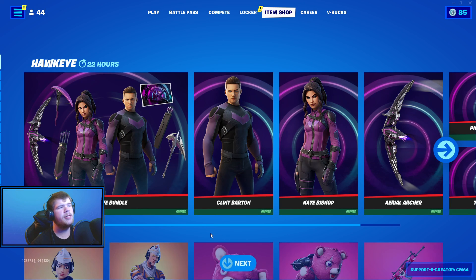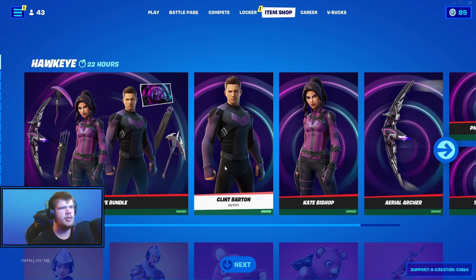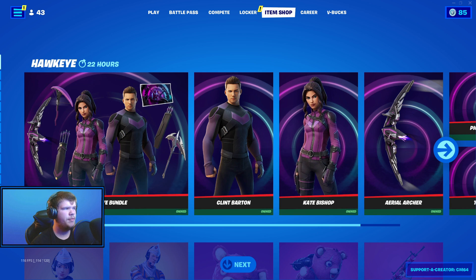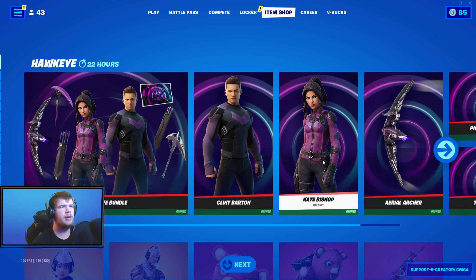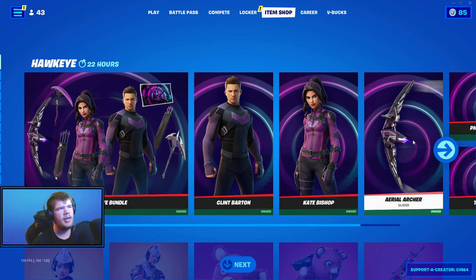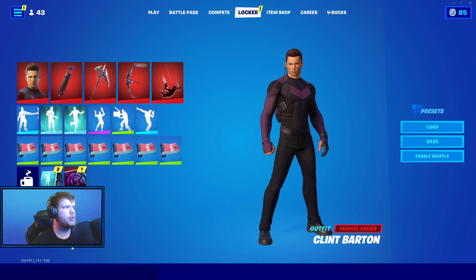Alrighty guys, Cowboyz64 here and today we're going to be doing the combos on the Clint Baron skin. I already did the combos on the Caped Bishop skin and I reviewed the entire Hawkeye bundle if you want to check out all of that. If you plan on picking anything up, use code CM64. But let's get straight into it.